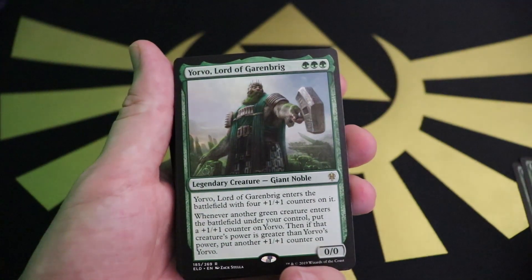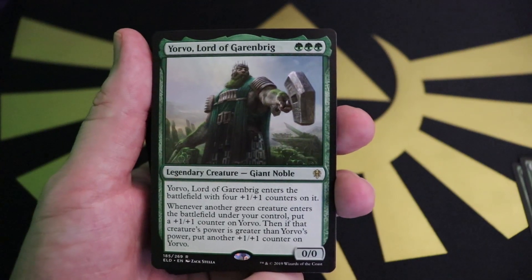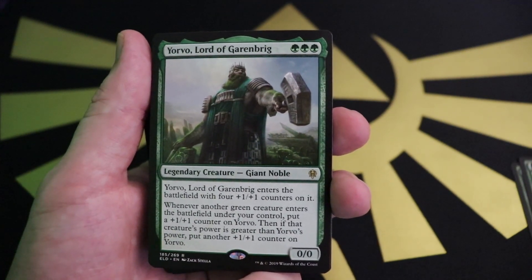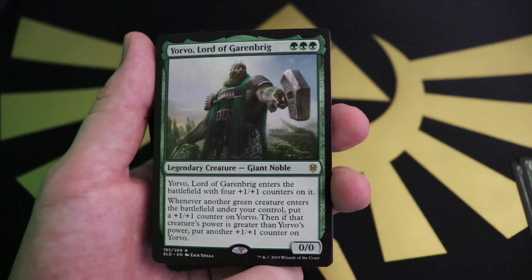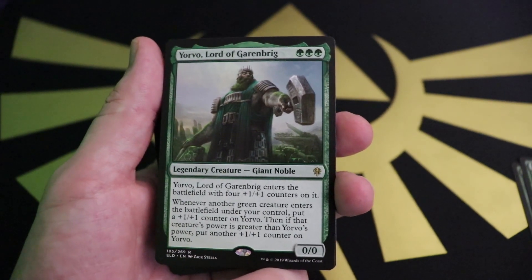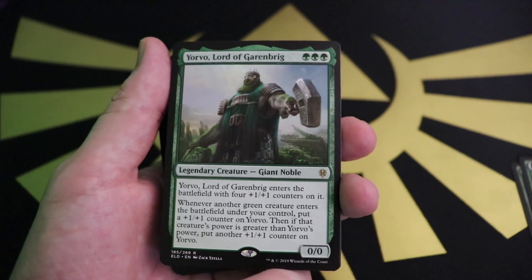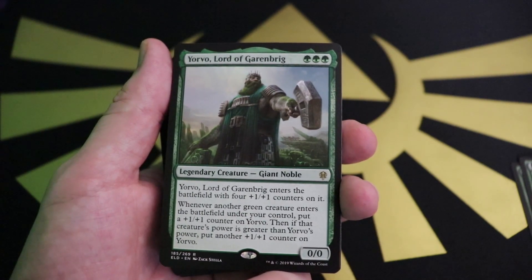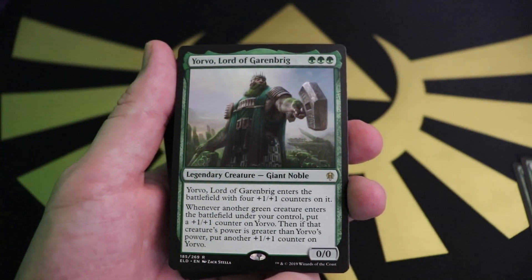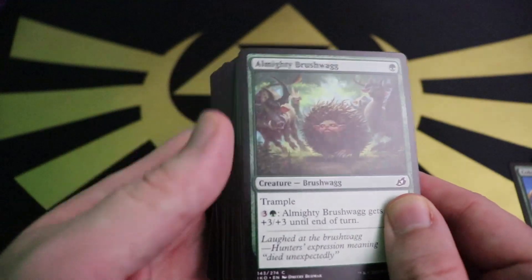Yorvo, Lord of Garenbrig — three green for a 0/0 that comes in with four +1/+1 counters, so effectively three mana for a 4/4. Whenever another green creature enters the battlefield you put a +1/+1 counter on him, and if the creature is bigger than Yorvo after that point he gets another counter. I run four of this guy — three mana for a 4/4 already feels great, and he grows with every green creature including tokens. He looks awesome with his giant hammer.